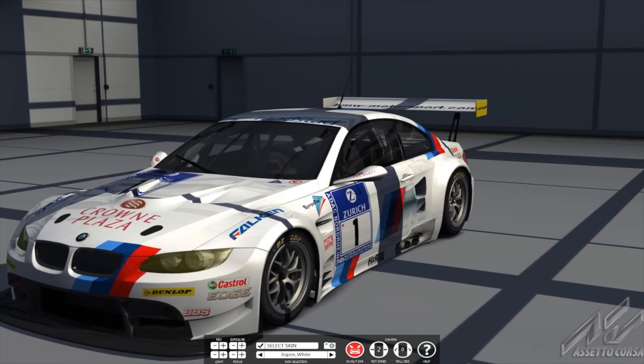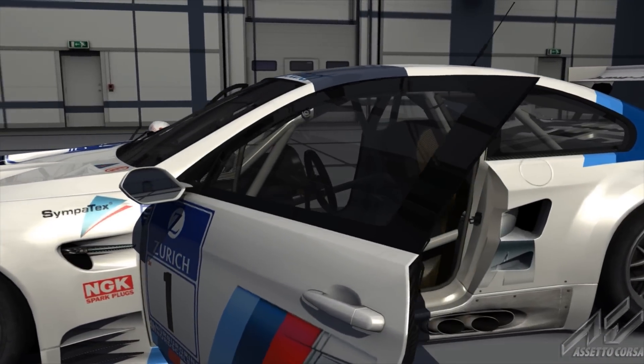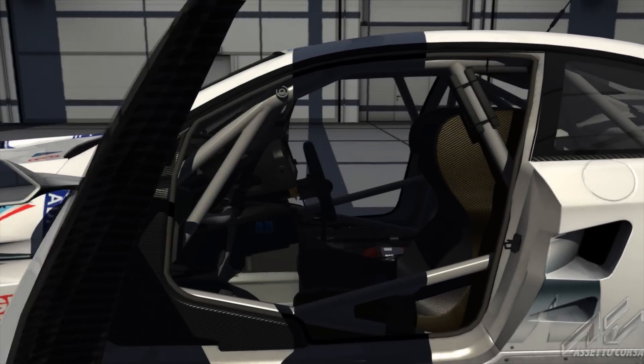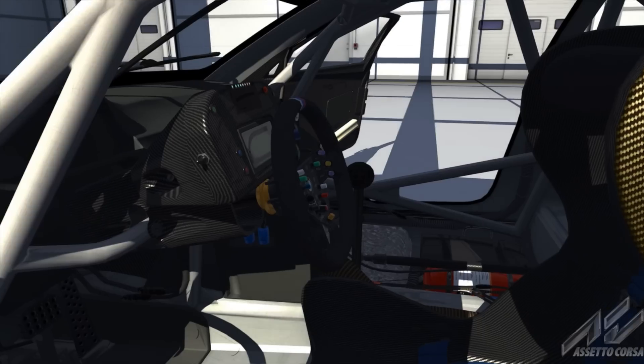Welcome back sim racing fans. This is Assetto Corsa and here we've got the BMW M3 GT2. We're going to be taking this beast around Silverstone to see what kind of hot lap we can do.